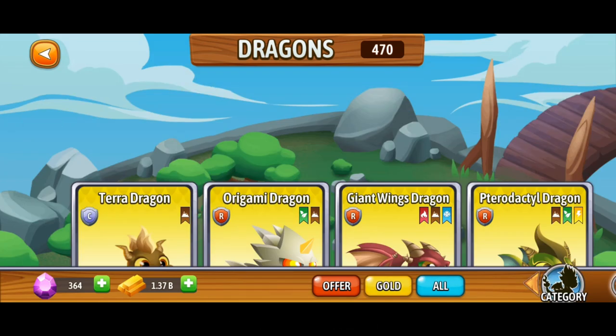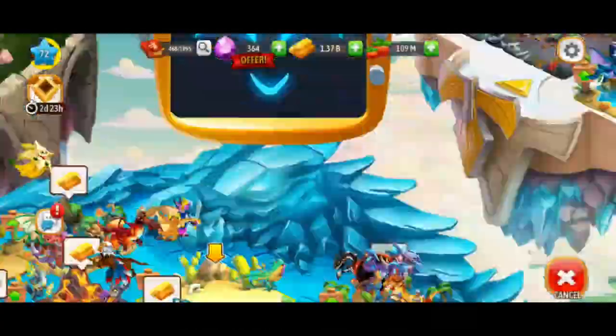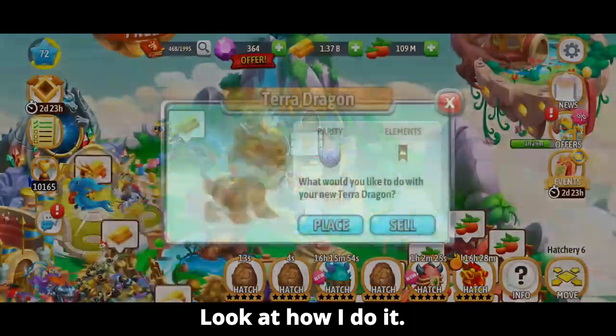Click on get egg, click on gold, and buy the Terror Dragon, then hatch another one. Repeat the process and you will be cycling them with only clicking buttons — look at how I do it.